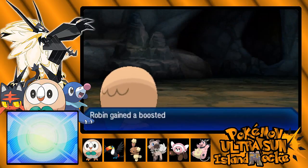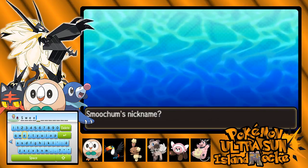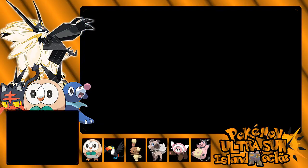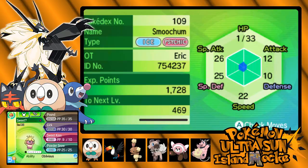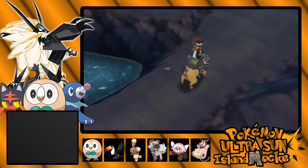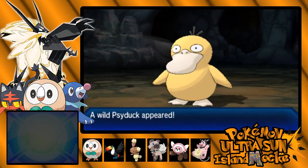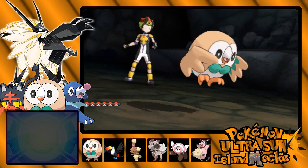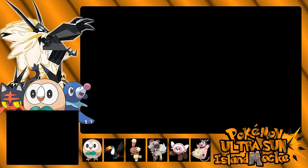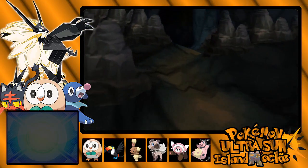We caught another Smoochum — let's call you Sweet. Do you have a better nature? Gentle is a better nature still. I'll take it. You're not Modest, but I don't even care. Welcome, Sweet. Nothing personal against Icy — it's just Icy's nature was terrible. And it's not like I didn't have the ability to catch something else. It's not a Nuzlocke or anything, and it's not even a rare Pokémon, so there's really no reason not to catch another one.